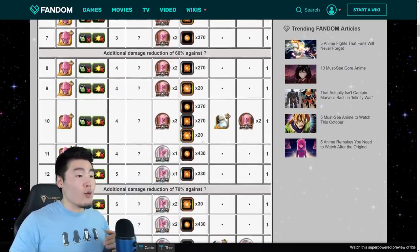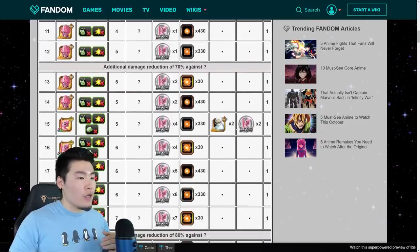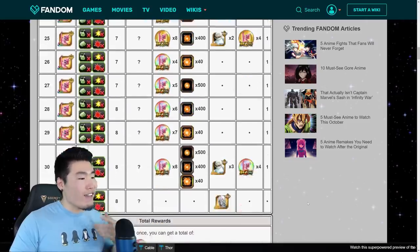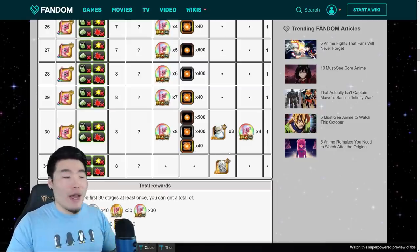At level 10, you get all 3 types of Physical Orbs as well as a Grand Kai. Level 15, you get 2 Extra Grand Kais. Level 20, all 3 types of Orbs and 2 Extra Grand Kais. Level 25, 2 Grand Kais. And finally, on level 30, you get all 3 types of Physical Orbs as well as 3 Physical Grand Kais.